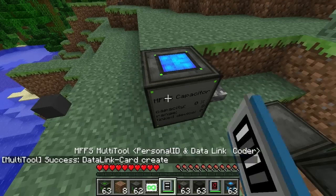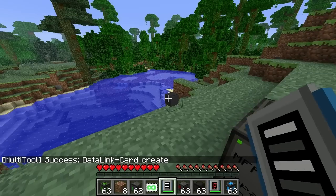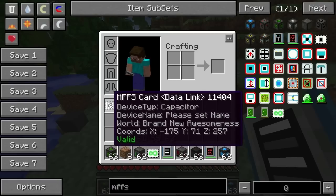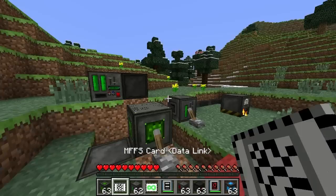Let's try putting this one in. Actually I've got a datalink card - that's from the capacitor. What do we click here?